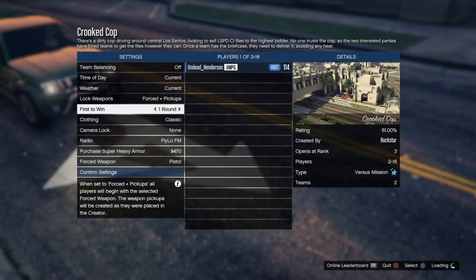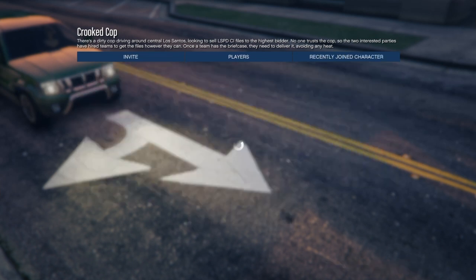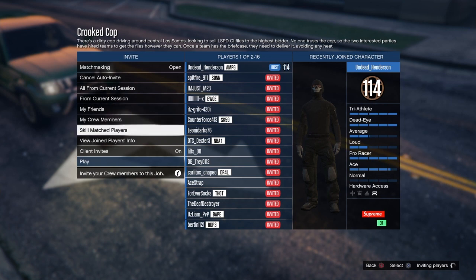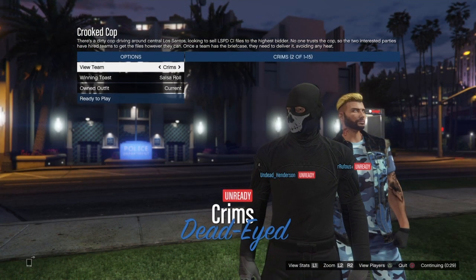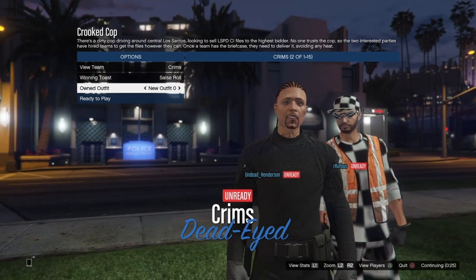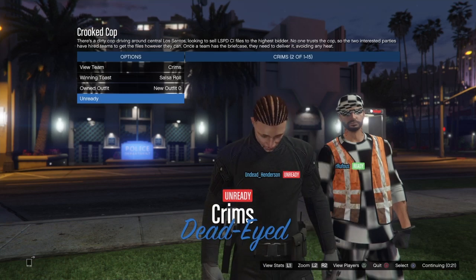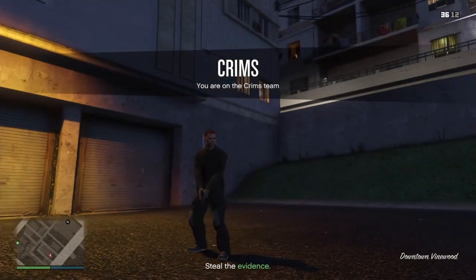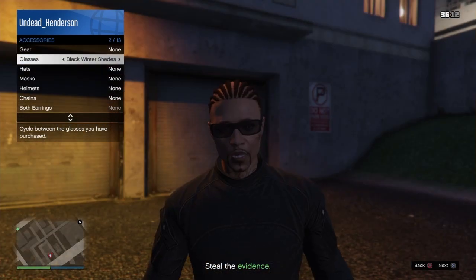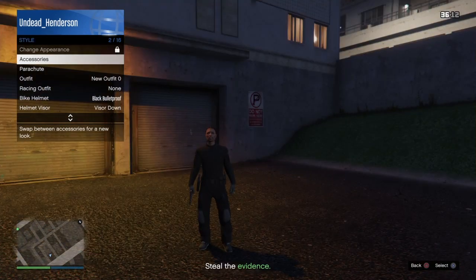When it starts up, you want to set the clothing to player owned, then invite a couple friends, and start up the mission. Once the mission starts up, you want to go down to owned outfit, and switch it over to the saved outfit, and you'll notice that the cop belt has merged onto the outfit that you were wearing. From here, ready up, and when the mission starts up, you want to open up your interaction menu, go down to style, and switch your glasses over once and switch them back. Simple as that, then just quit out of the mission.